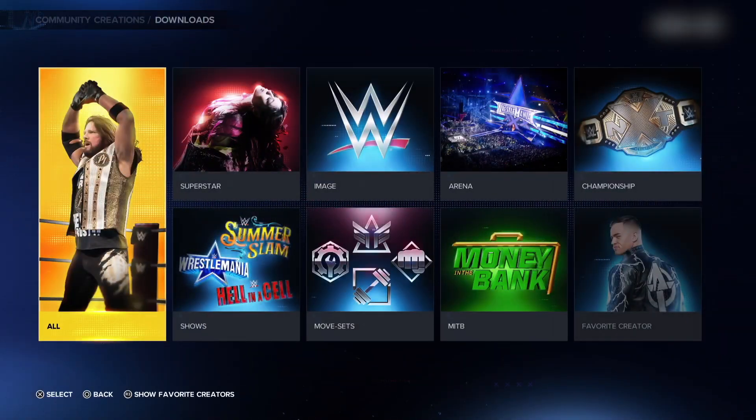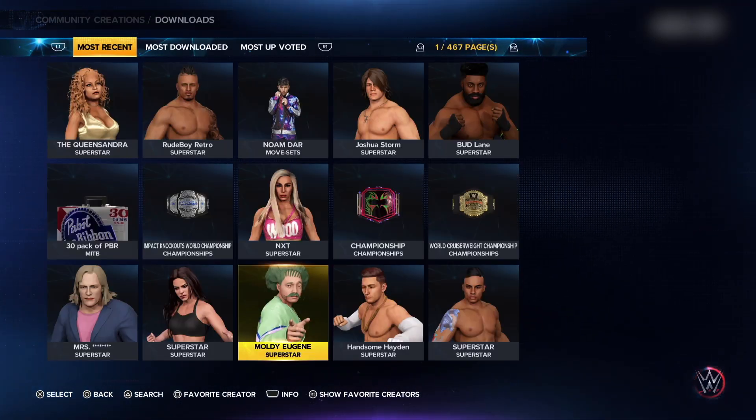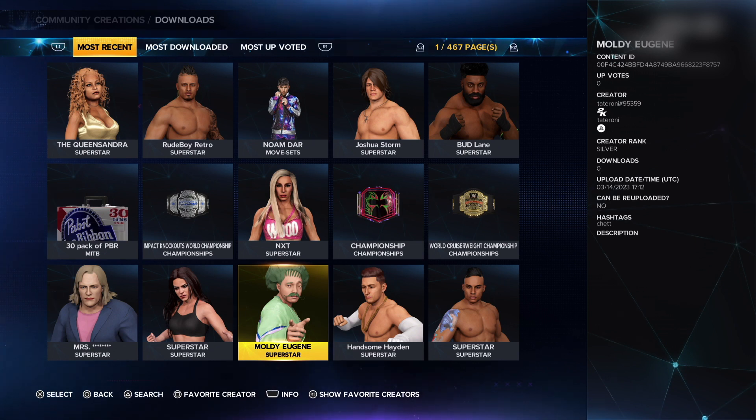All the way to the left click on All. On the top row of options you will see some selections. Go to the one that says Most Downloaded.